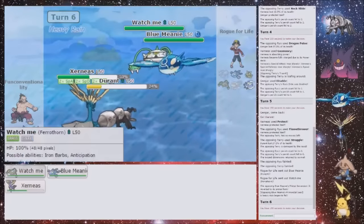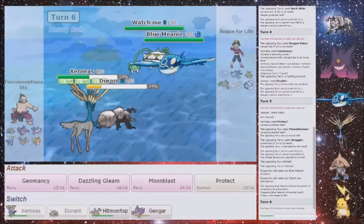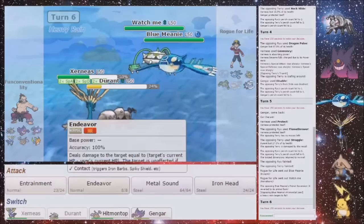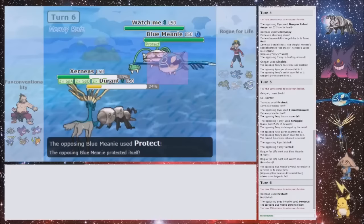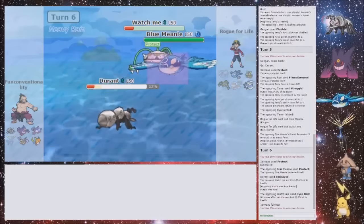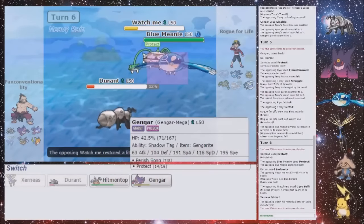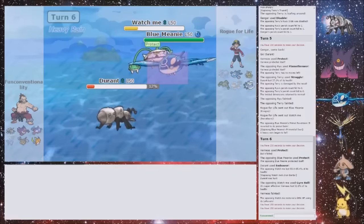I'm going to Dazzling Gleam and Endeavor the Ferrothorn. Wait, no — I'm not faster right now. That's bad — that would be a bad play. I'm gonna Protect and Endeavor the Ferrothorn. Wait — did I already Protect? I am a fool. Well, I'm gonna live — I'm gonna get KO'd by the Gyarados because I'm really smart. But there we go, that was really clever of me. And I could Perish Song now, but that's bad. That was a terrible misplay — I told you I shouldn't have Protected my Xerneas last round. Just completely blanked on that.